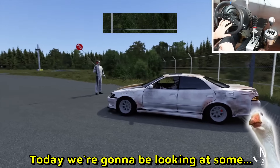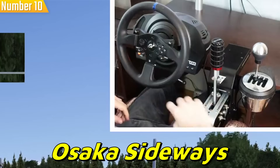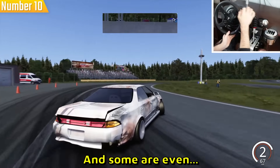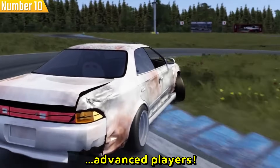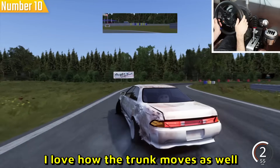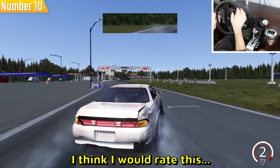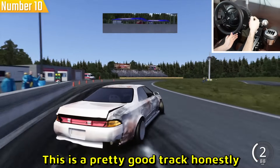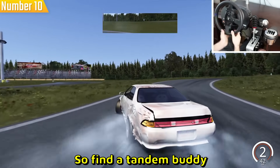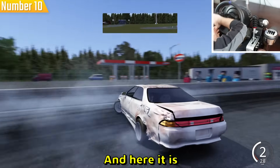Welcome, today we're gonna be looking at some drift tracks in Assetto Corsa. The first track is Osaka Sideways — we've got 10 tracks to go through, all pretty good for beginners and some for advanced players. The car pack I'm using today is Gravy Garage, links in the description. I'd rate this track 10 out of 10 — the flow is so good and it's very good for tandems, not just single player. Find a tandem buddy and get on Osaka Sideways.